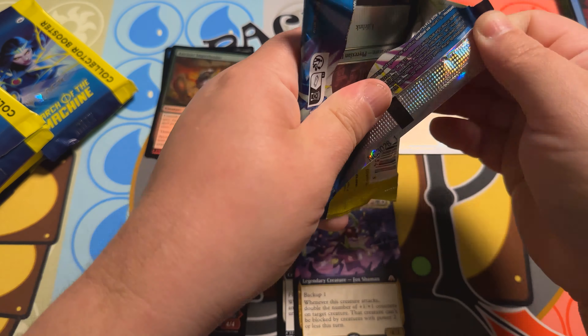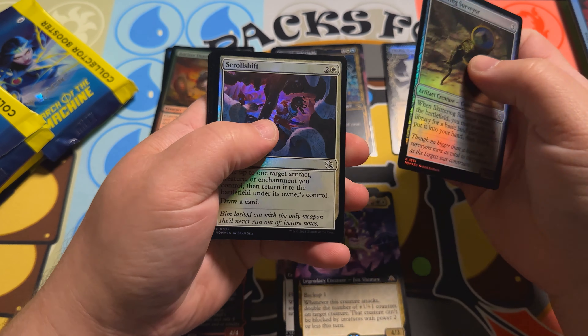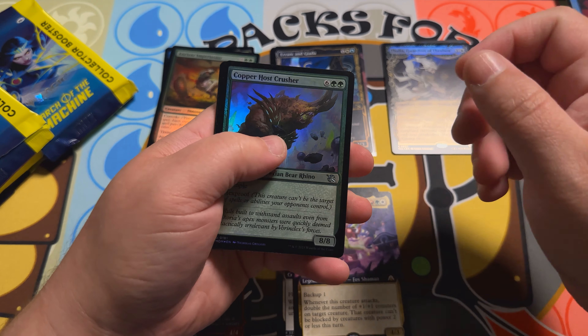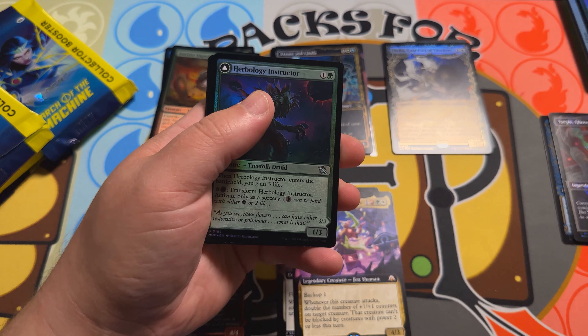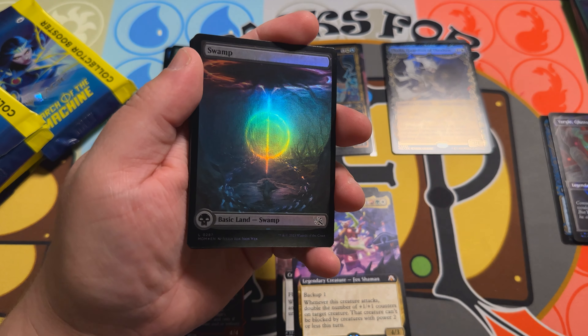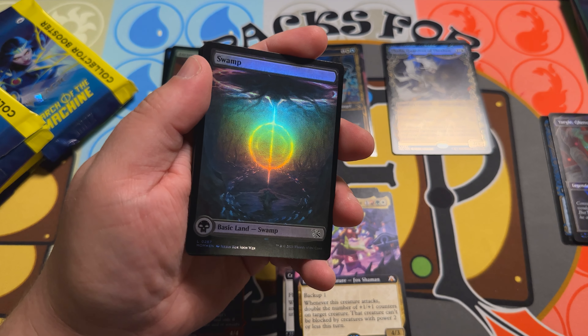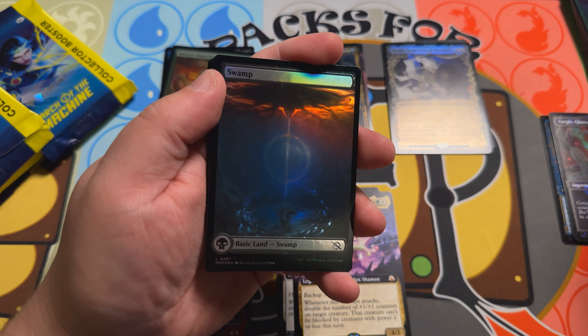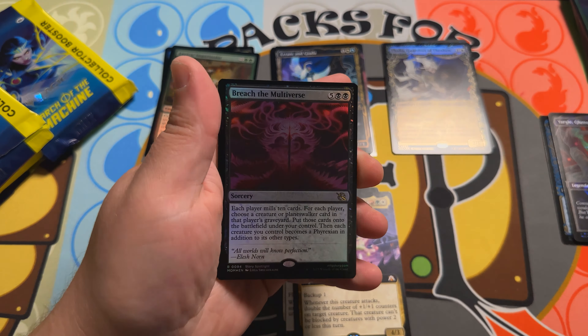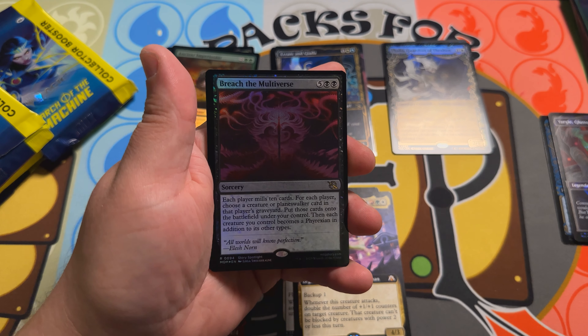So this is — have yet to hit a serialized card. Personally, I'd rather hit one of the serialized Praetors that came out in this set because the art is unique to the serialized version only, and it's very cool on a lot of them, especially Elesh Norn and Sheoldred. And Gix's art is pretty good too. But I would really like to hit one of those over something like a Ragavan or a Tracks of Praetors or something like that. I mean, that's just personal opinion — I'd like to have one of those unique arts.